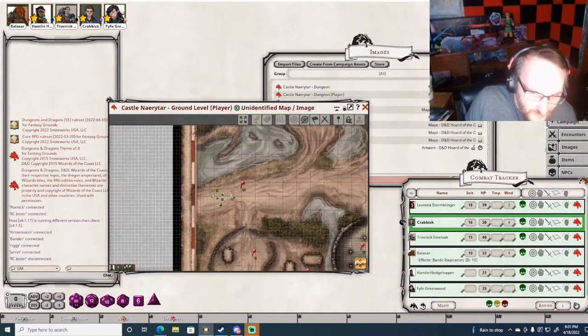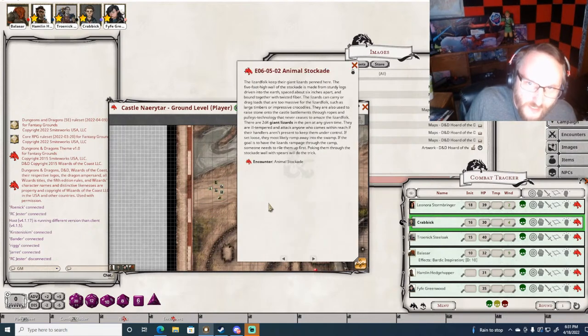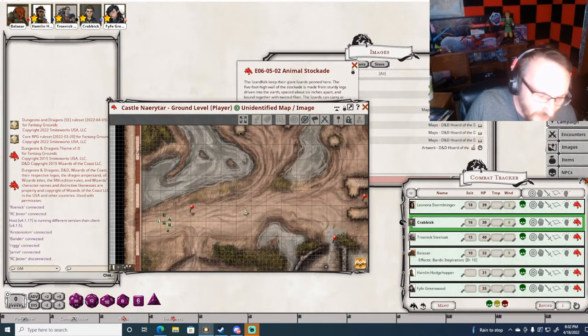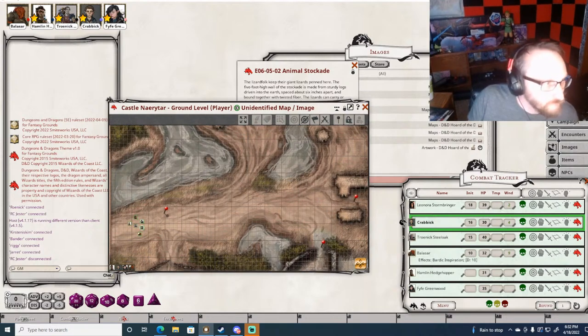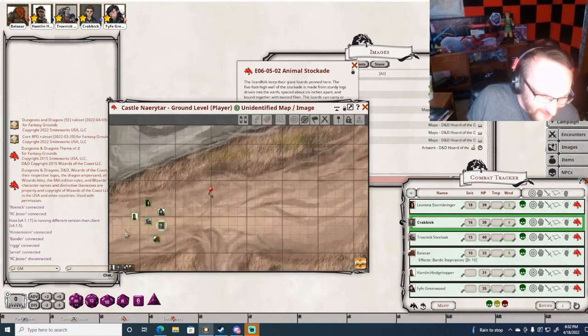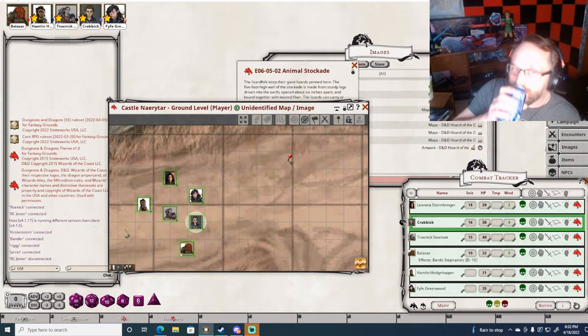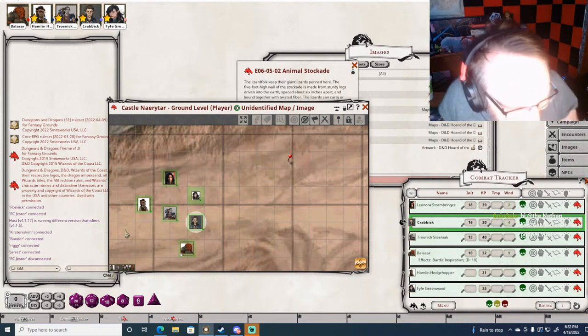It's up to you guys where you want to go. To the south is that pen with lizards inside, to the north is deep swamp with running water, and the pathway leads east toward the castle. Fife is not actually there - she just needs to see the map, but she will be there imminently.